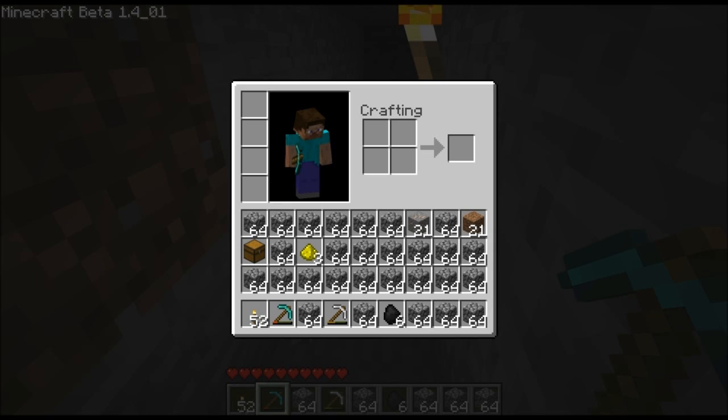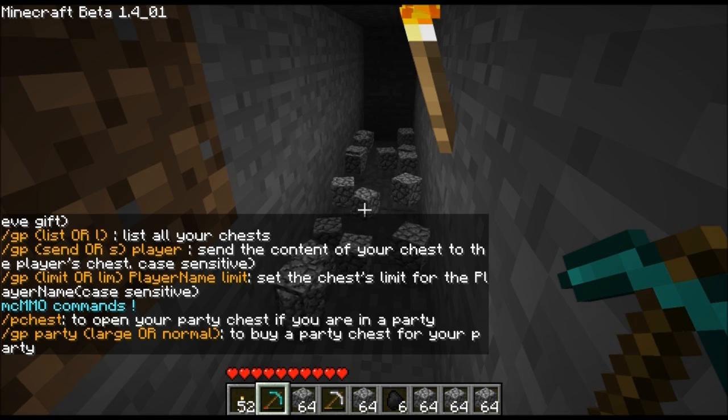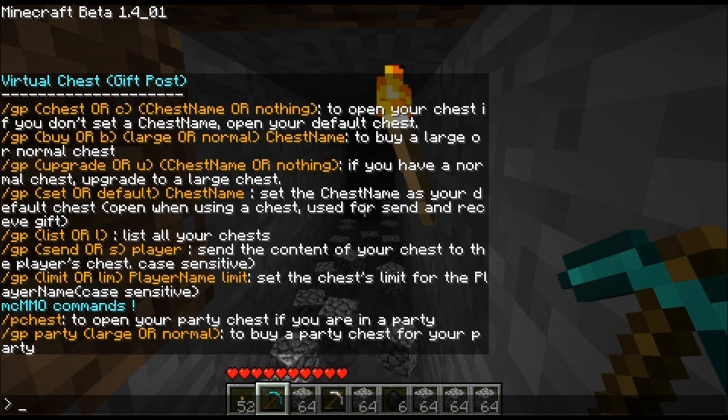There are a couple ways to access it, but let's try with the commands first. GP is the little intro part for all of the commands, so here's the list of all the things that we can do with it. Note that we can select all of our different chests — we've got all the different options.